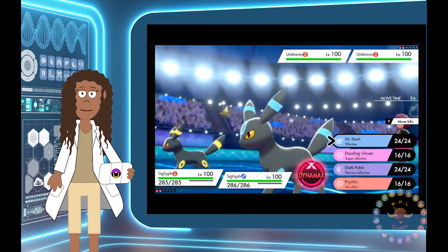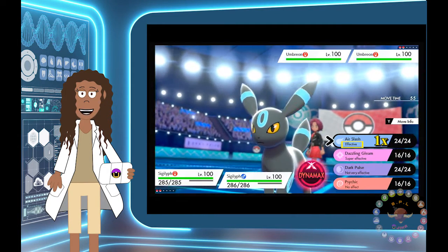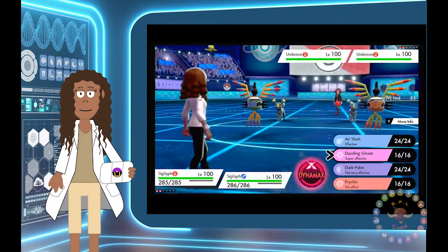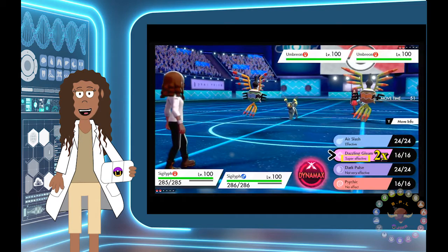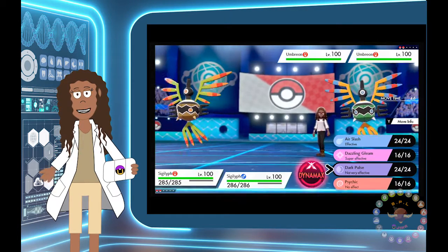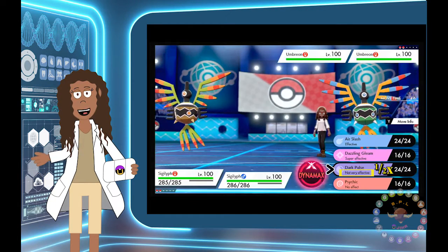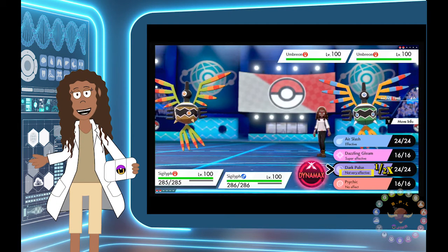First, we have Air Slash, which is a Flying-type move that is effective against Dark-types and does normal damage. Next, we have Dazzling Gleam, a Fairy-type move that's super effective against Dark-types and hits twice as hard. It also has a Dark-type move — as a Dark-type move, it's not very effective against Dark-type Pokemon. It's only going to deal half the damage.